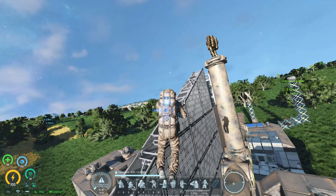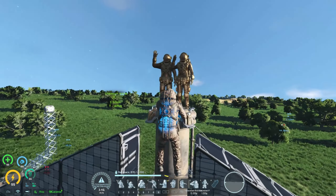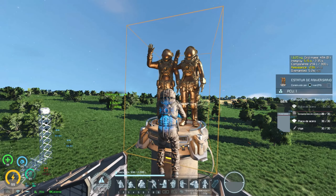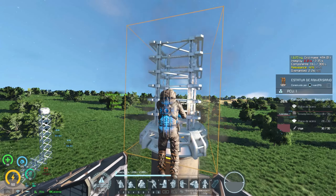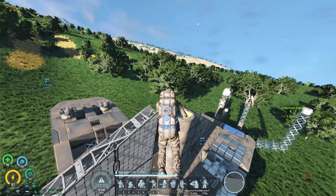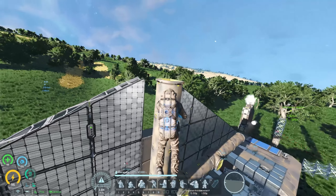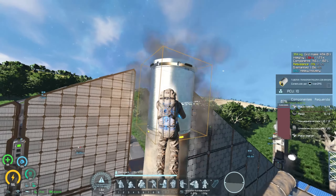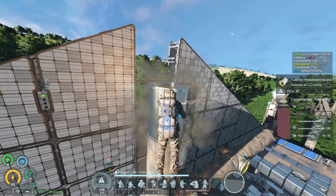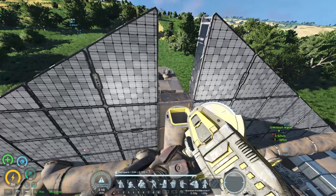En otro orden de cosas, aparte del tema de la propulsión, se me ha ocurrido que aquí vamos a ponerle una granja de oxígeno. ¿Por qué? Por el simple hecho de que esta nave nos pueda servir en un momento dado para captar oxígeno si la llevamos al espacio, o simplemente si nos quedamos sin hielo en los depósitos y nuestro personaje está dentro de la nave durante un largo periodo de tiempo en la criocámara. Si no tenemos hielo, pues que tire de la granja. Como le hemos puesto un tanque de oxígeno, pues estaría siempre abastecido siempre que hubiera sol.